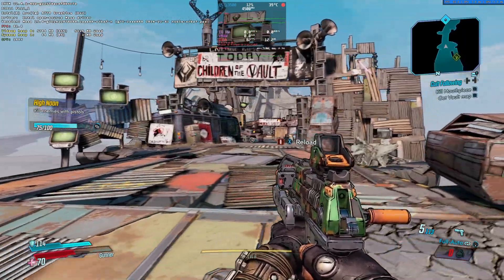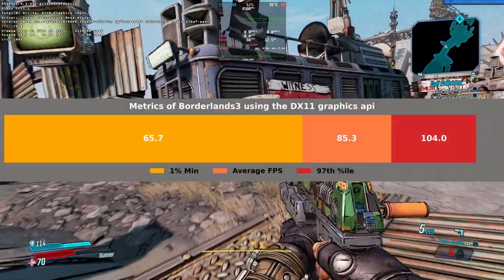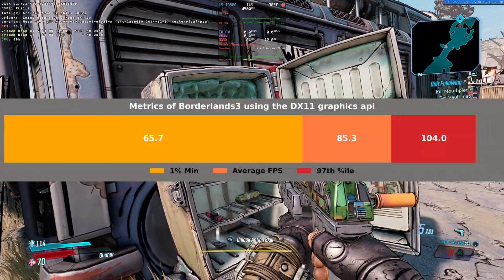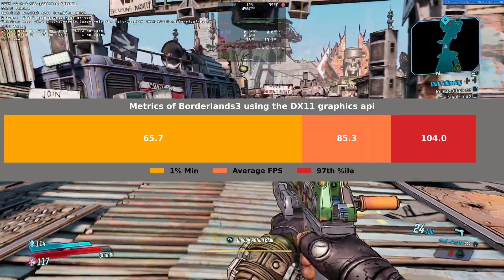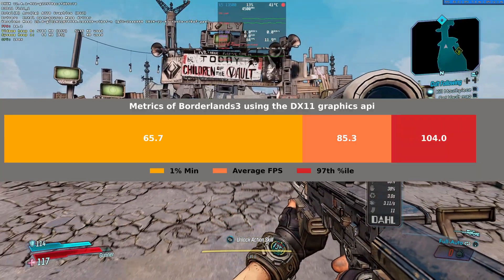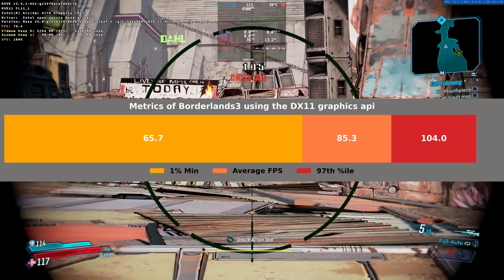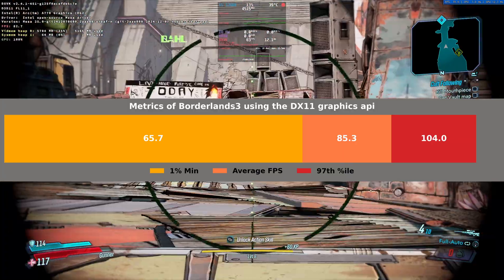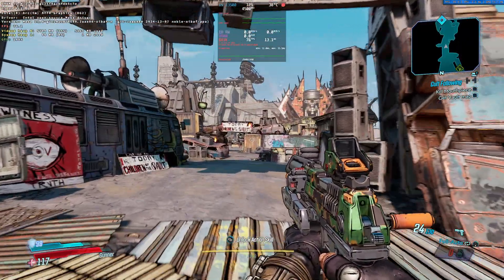Let's take a look at FPS metrics from a portion of the playthrough. During this section, the 1% low hit 65.7 FPS, the average was 85.3 frames per second, and the 97th percentile topped out at 104 frames per second. That 1% low is about 77% of the average, comfortably above 60 FPS, which contributes to the overall smoothness.